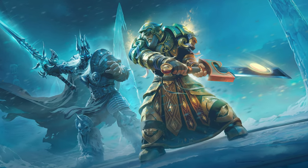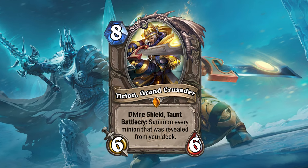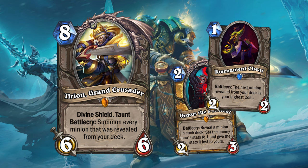The mini set's final legendary is the other leader of the Ashen Verdict: Tyrion Grand Crusader. Tyrion is an 8 mana 6/6 neutral legendary minion with Taunt and Divine Shield. When you play Tyrion, he will summon all minions that were revealed from your deck, whether they are still in deck or you've already drawn them. Your results will vary depending on your luck in the Jousts, but with the proper support you can guarantee some great results.